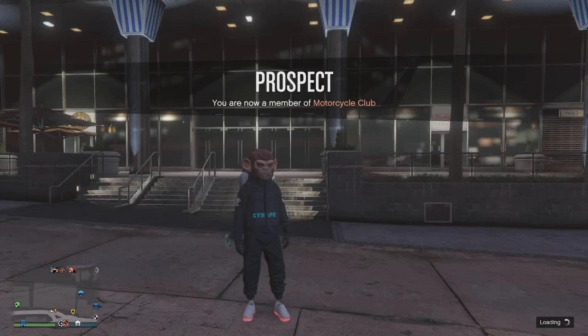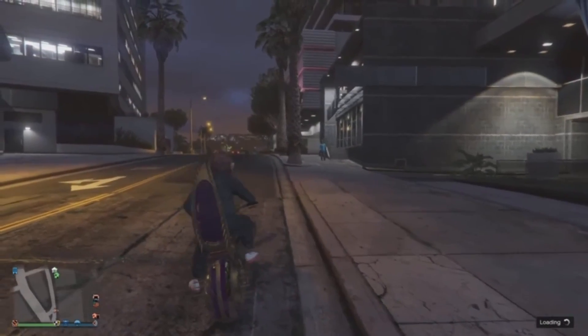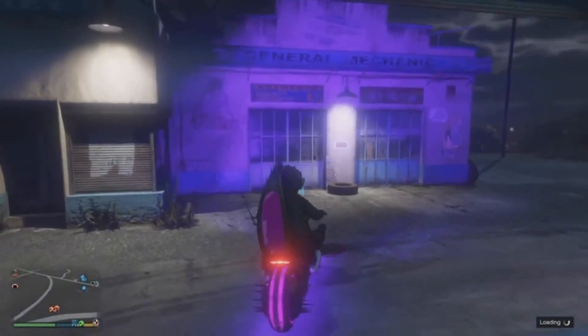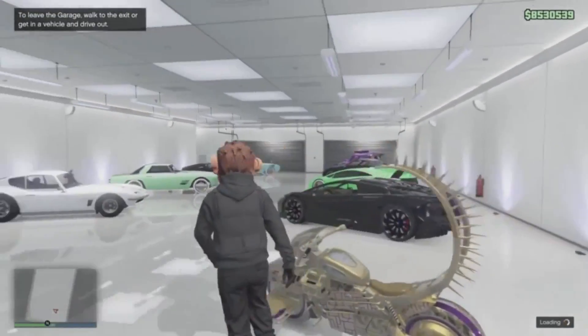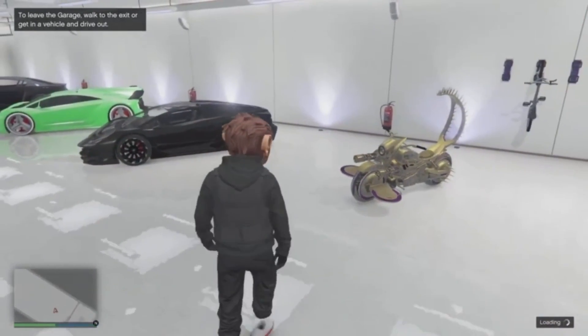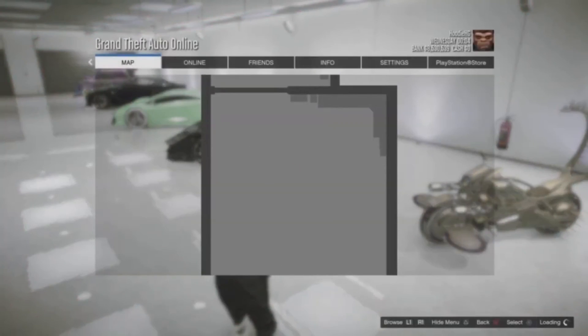Once you request the death bike, make your way to your MC business. Once you're there with the death bike, go ahead and pull into the garage. Then after a little bit of a loading screen, you're going to notice that you will immediately spawn over at your apartment garage. What happened is the death bike basically just replaced the Fagio that you had called out earlier.